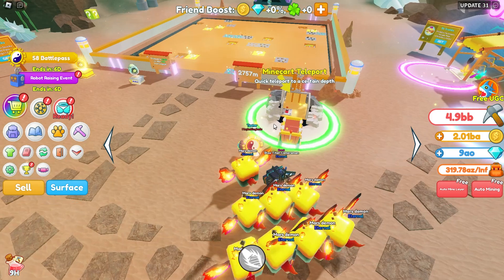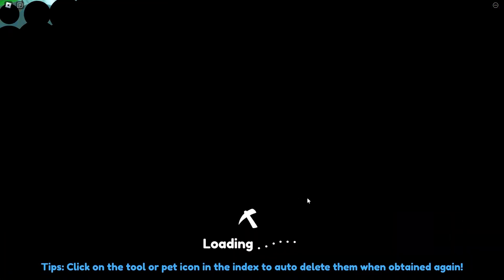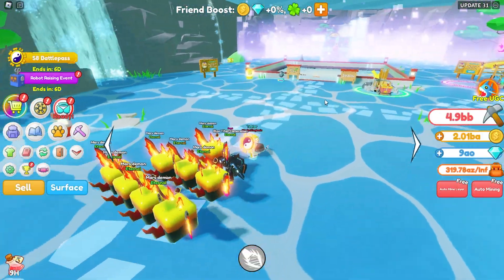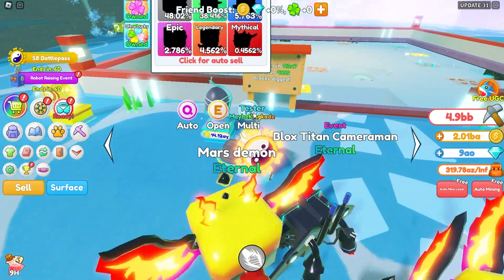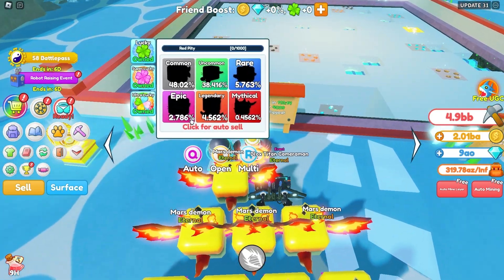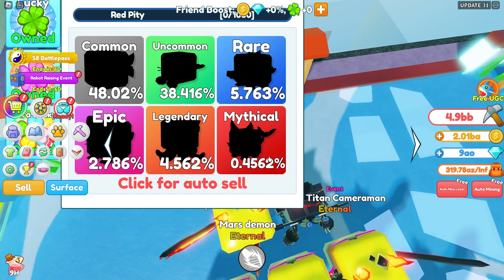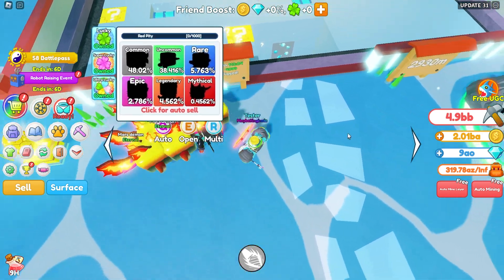So in this update the main thing that they added is a brand new mine. If we go right over here, let's teleport down all the way to the brand new mine — here it is. I don't really know how to pronounce the name of this mine but it is pretty cool. Here are some brand new pets and we gotta see how good these are. It doesn't really look like there's an eternal pet in there — those ones over there are eternal. So yeah, that may just be a glitch, but it doesn't really look like there's any eternal pets in there, which is kind of strange.